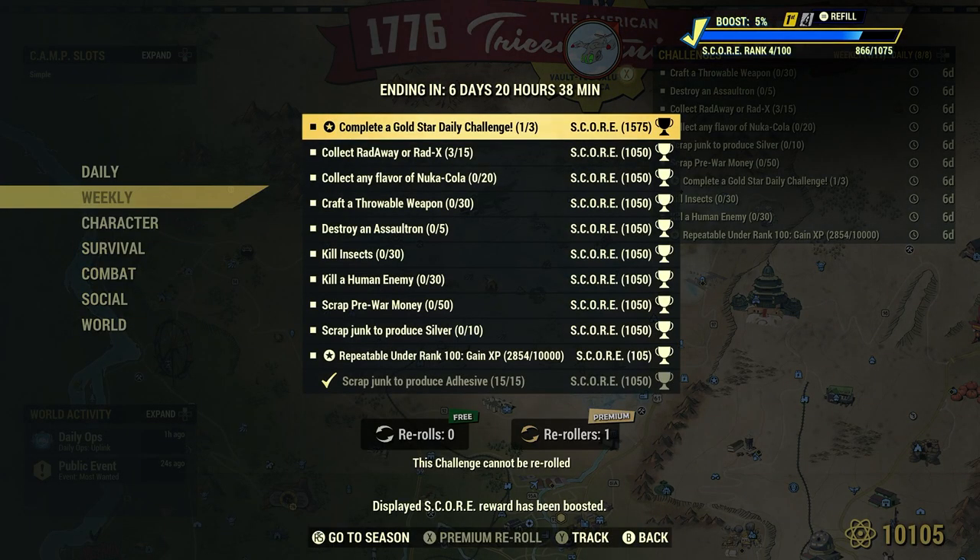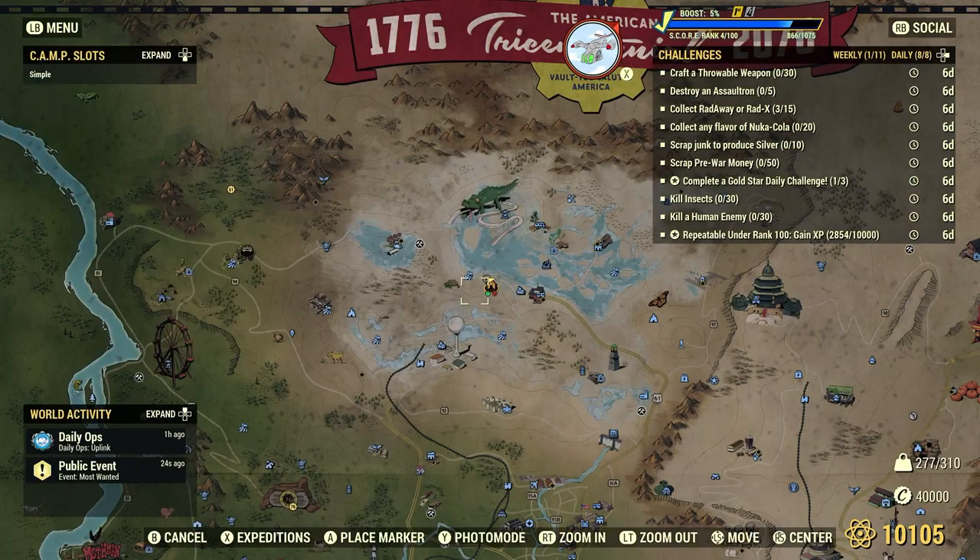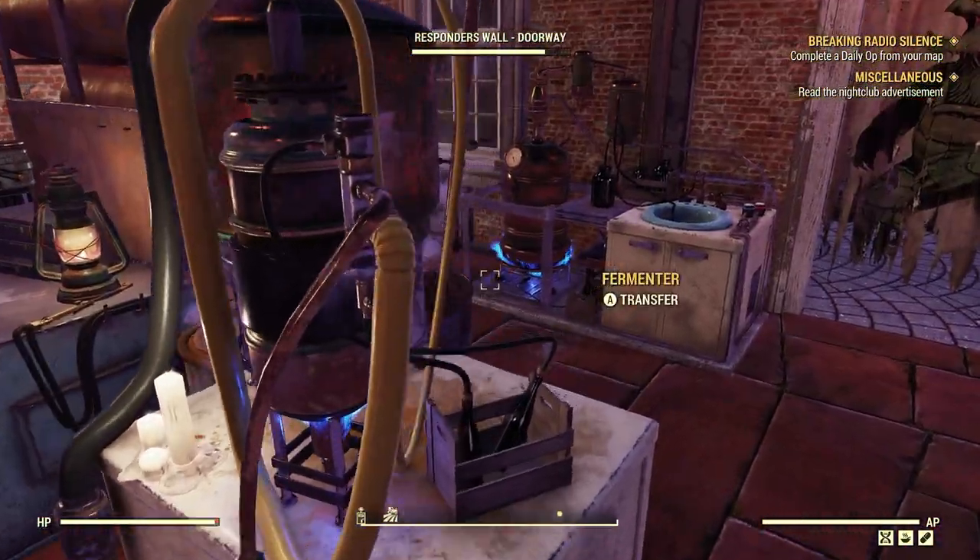What's next: Collect Radaway or RADX — 15. Radaway and RADX you can find all throughout the wasteland; they spawn in locations and ghouls are a great source as well. We can also craft Radaway and RADX right at our chemistry station, which is what we're going to do here in this video.